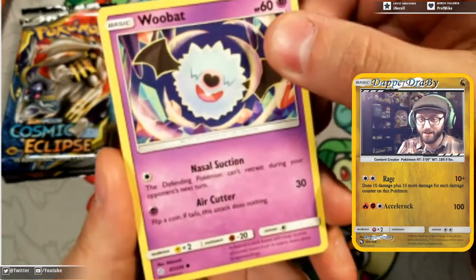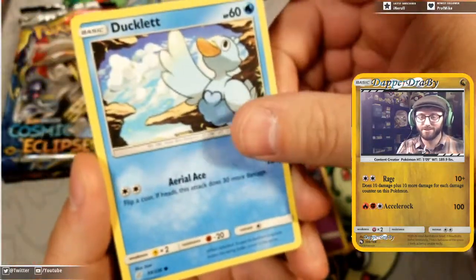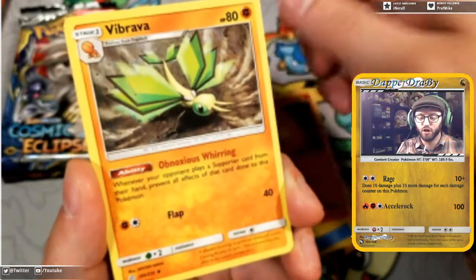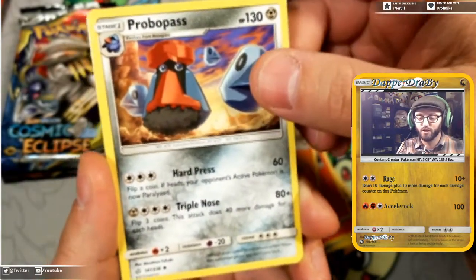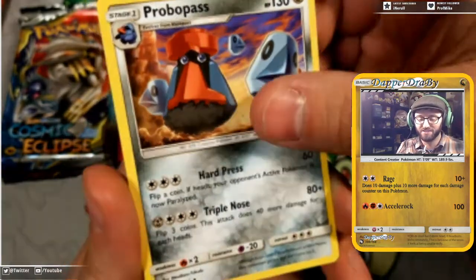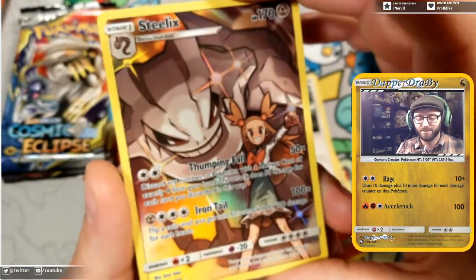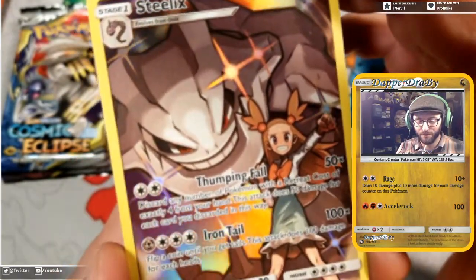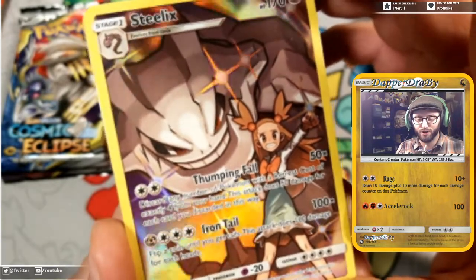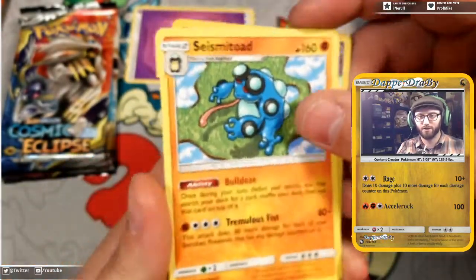Let's see what we get in this first pack. We start with a Woobat — it has that nasal suction. We got Ducklett, Helioptile, Cosmog, Slugma with a singe, Vibrava whirling obnoxiously, Probopass hard pressed for time with that triple nose doing 40 more damage for each heads. We got an Igglybuff reverse.